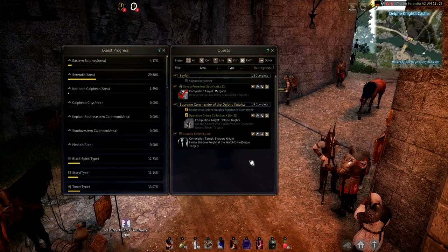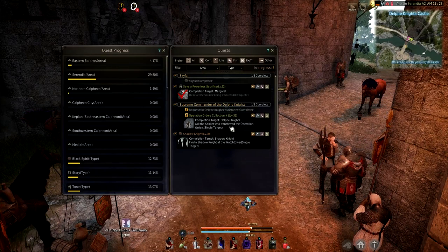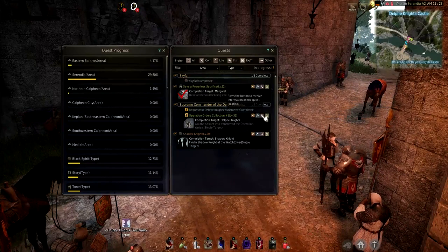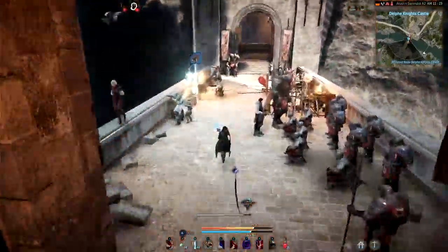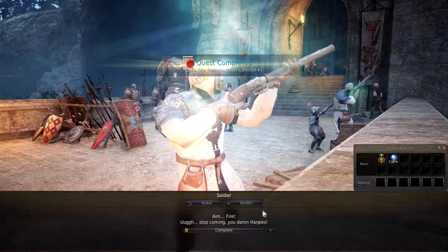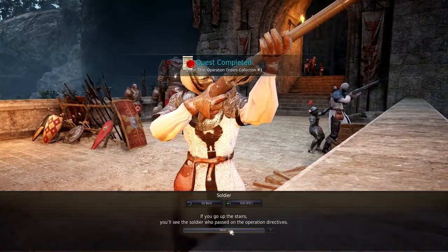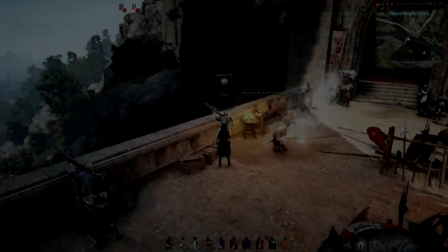Go a little bit further out. Wow, that was almost a death. Don't die, oh man. Let's do it. That was so bad. I don't want to die like in the last part where I almost died from a stupid thing. I'm not in combat mode anymore. Why does it go out of combat mode like that?